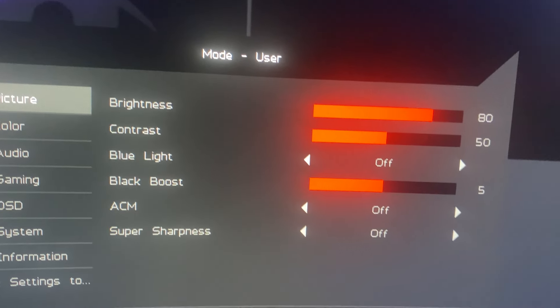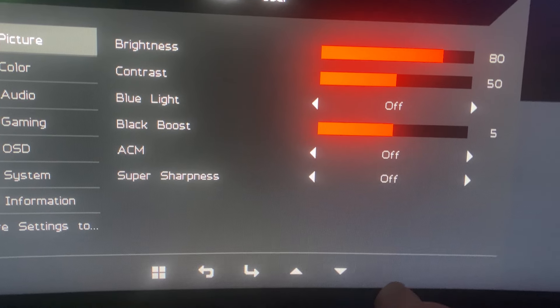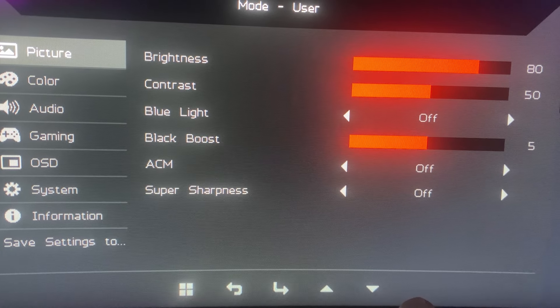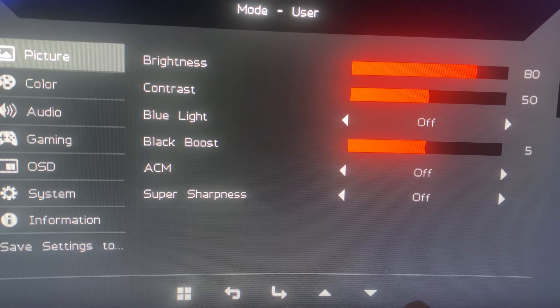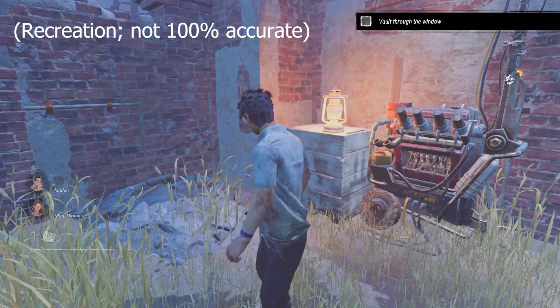Next, black boost. I think this is something that is usually only on gaming monitors, but if you have it, I would turn this up as much as you can. It will make your blacks look almost gray and your game will be a hundred times easier to see. Here is what it looks like before and after.